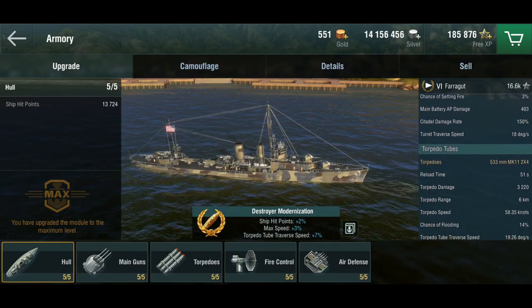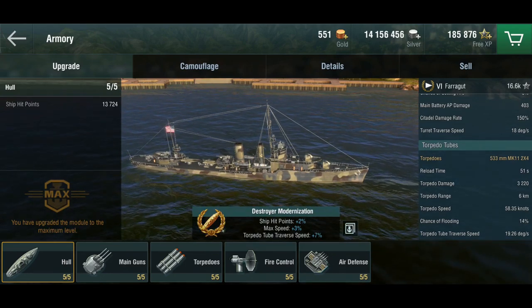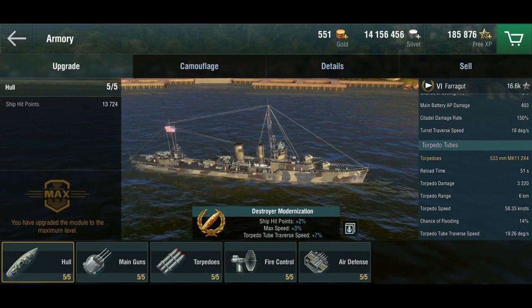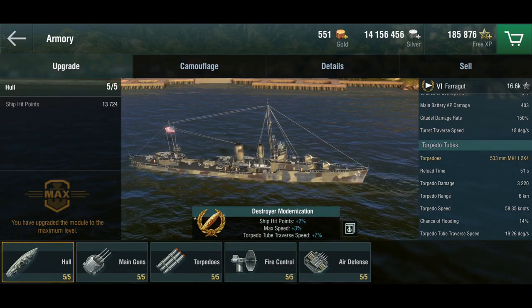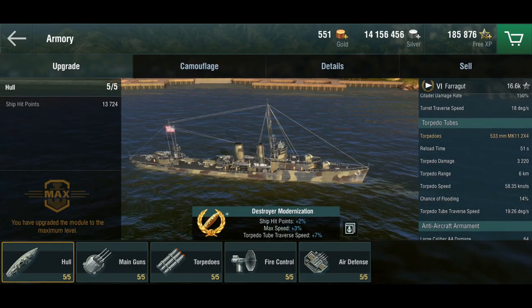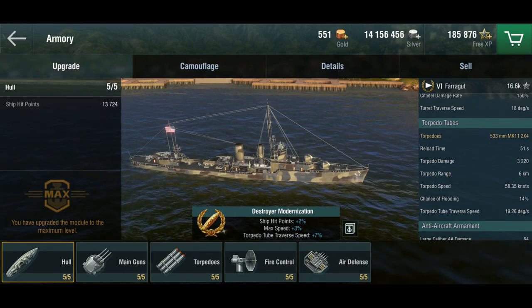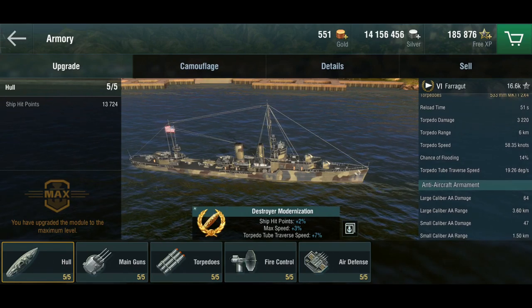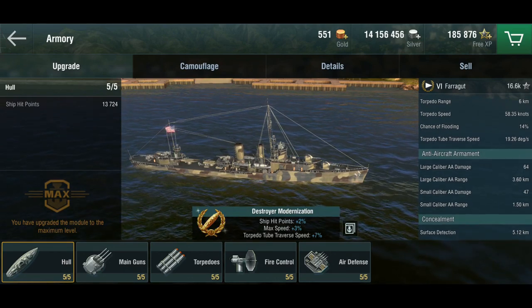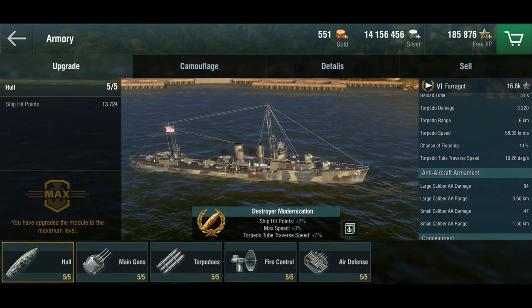She has two quad torpedo launchers, but the range is not great — only 6 kilometers. That puts her behind the Germans and Japanese at this tier, and probably ahead of the Soviets, but 6km isn't a great range for a destroyer. The reload is 51 seconds, which is acceptable — not outstanding but not terrible. She has decent anti-air, and I've got the surface detection down to just over 5 kilometers, giving you almost a kilometer between detection and torpedoes for stealth firing.